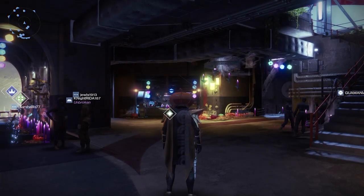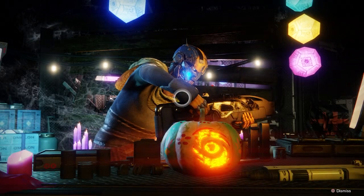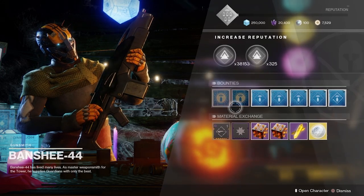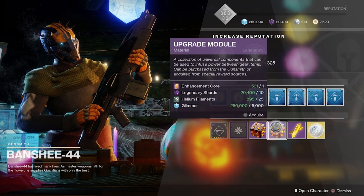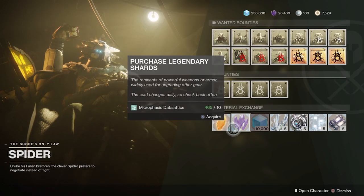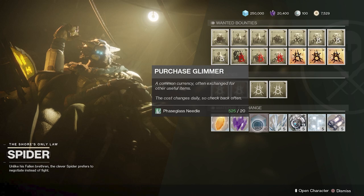Prior to doing some of that, because this also costs a lot of glimmer, I would buy as many upgrade modules as you can — I think you can max out at 25. If you can get that, great; if you can't, don't worry about it. You will get some from seasonal rank in the next season, but I would buy as many as possible because you will at some point be upgrading armor that you really like and trying to maximize it, so you're really going to need upgrade modules. In addition, you'll want to go to Spider and trade in materials, because upgrade modules require not only glimmer but also materials. Make sure you have a good spread of materials, and if you have a lot of shards already, that's an easy way to do that.